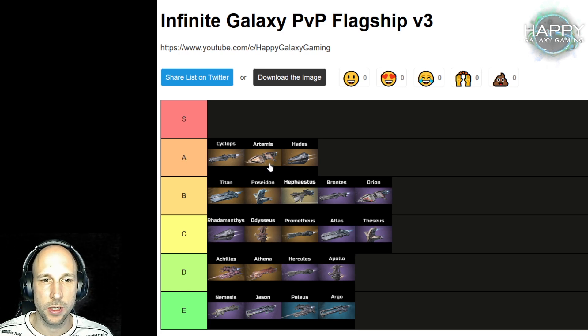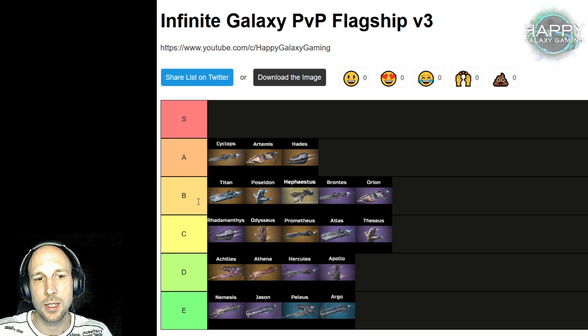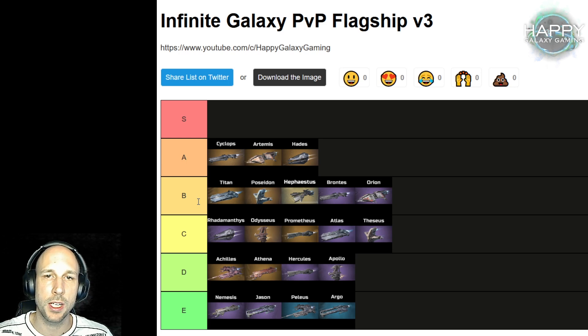For all other situations you should be fine. In B-tier, we have the Titan, same as with the Prontus — they are both here. I now put the legendary flagships in front of the two epic flagships because of the additional gear slots. The earlier you are in the game, the less important the gear is, but the later you are, the bigger the bonus gets, especially with epic or legendary gear. So we have the Titan, the Poseidon, and then the new VIP flagship, the Hephaestus, followed by Prontus and Orion.